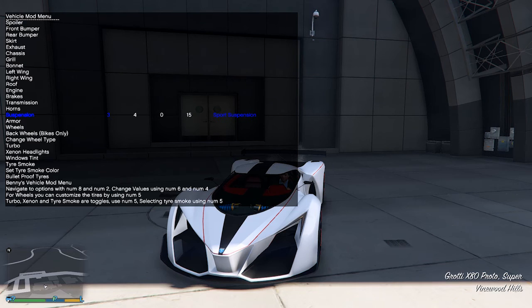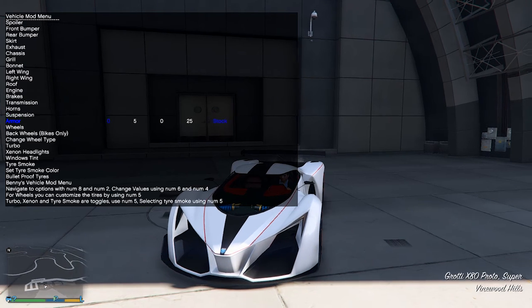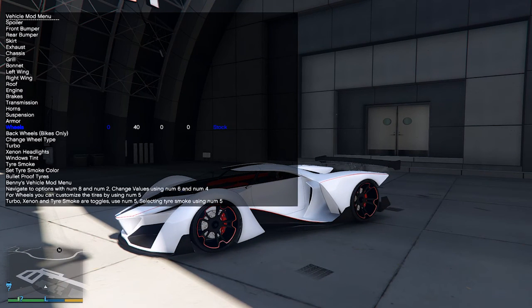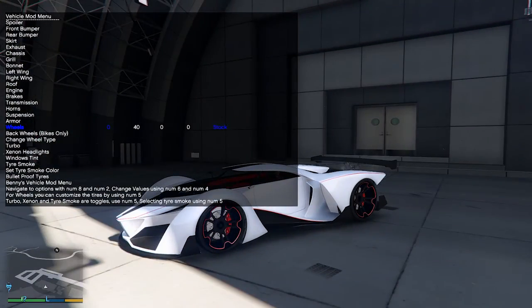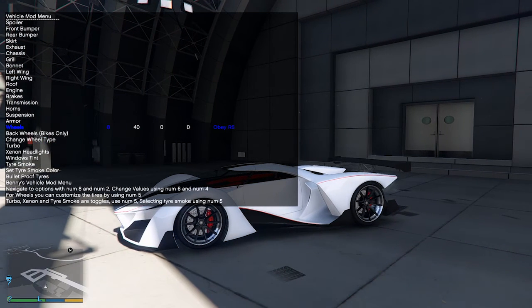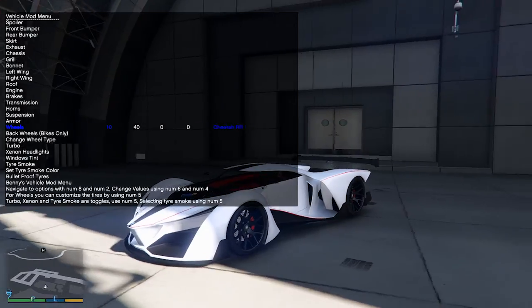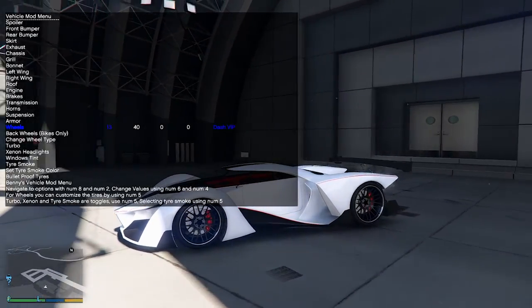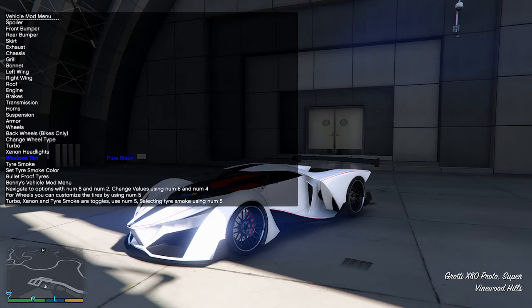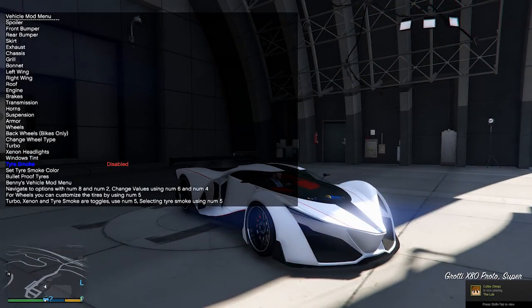For suspension we'll put the highest, which is competition. 100 armor. The stock wheels look great but I'm going to put on something a little better — the Dash VIP high-end wheels look really nice. Turbo is going to be enabled, xenon lights are enabled, pure black windows make it look so much more badass. Tire smoke color we're going to set.